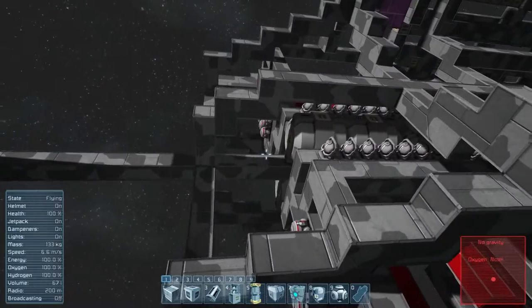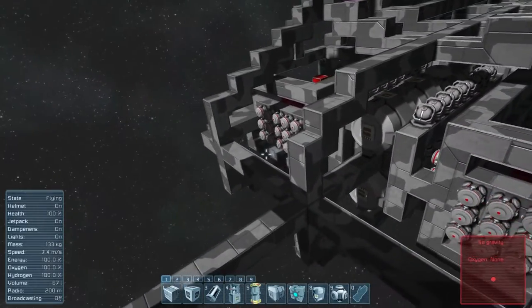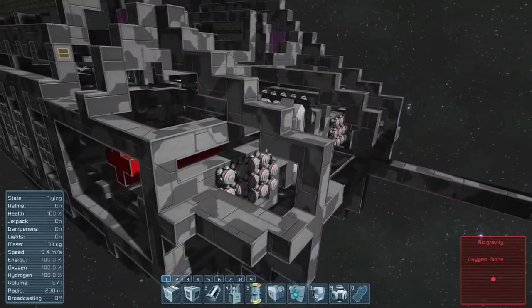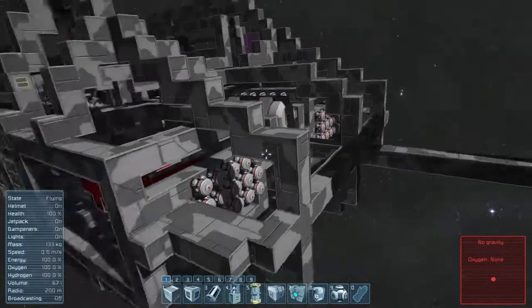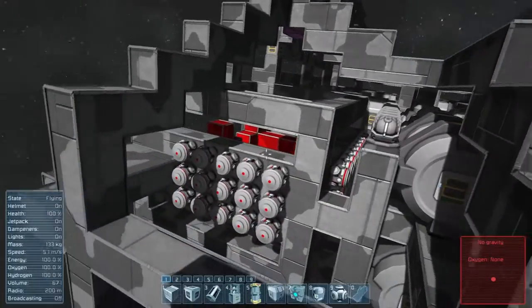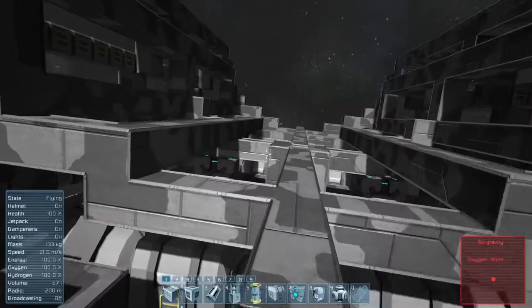One of the most important things I need to figure out is whether I still want to add plates on either end of this ship. I'm pretty sure I'm not going to do it. Instead, I'm probably going to add some decoy rockets on the sides that I can use to protect the ship on approach.